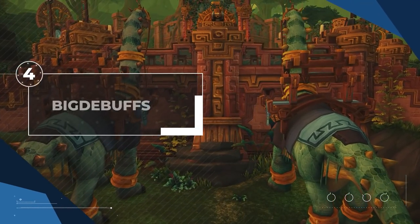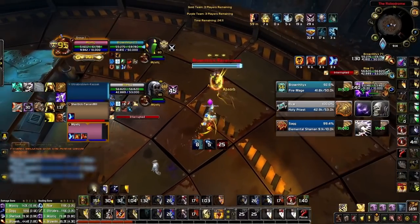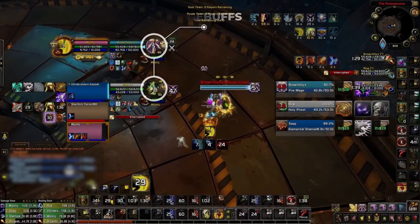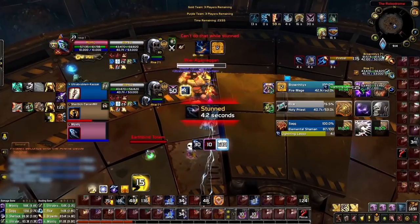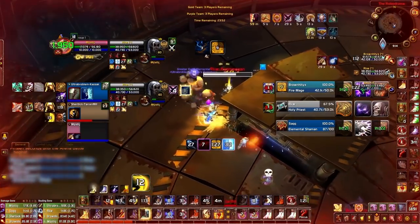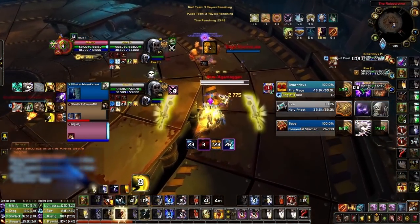One add-on we don't see often in our user-submitted videos is Big Debuffs. Probably because its name is a bit deceiving — it doesn't make all of your debuffs bigger, but instead it shows you the most important buffs and debuffs on all of your current frames. Not only will it show you information on your target and focus, but it will also make important CC debuffs bigger on your party frames, making it faster to see when your team is stuck in CC. This makes it easier to ignore many of the trash buffs and debuffs on your frames.